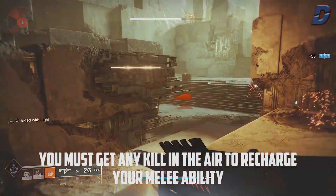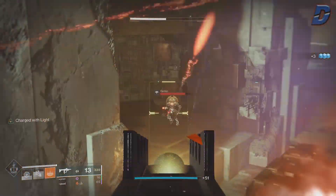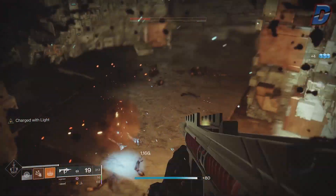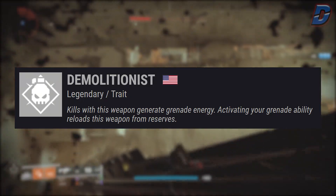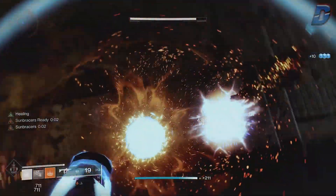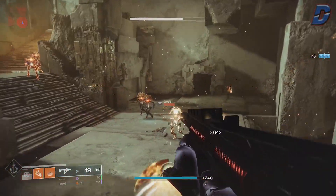On the unlikely chance your aim is terrible and you miss your melee or don't get any grenade kills, you can just kill a few adds whilst in the air and you'll get your ability back in a few seconds. You could even use a weapon with Demolitionist or Traveler's Chosen exotic, but it's really not needed. You don't need high stats on your armor either, so you can invest in whatever you prefer — recovery, resilience, or mobility — because we're always going to have our abilities ready regardless.